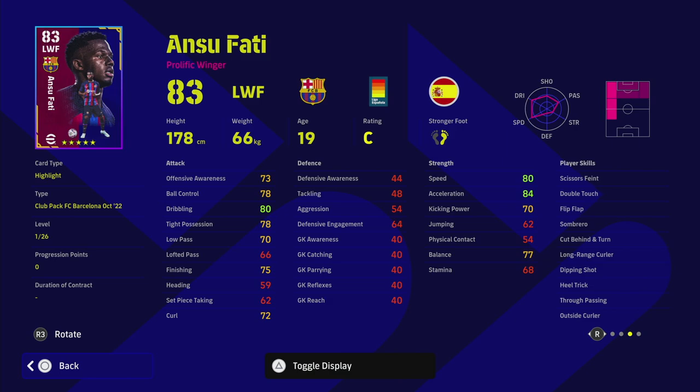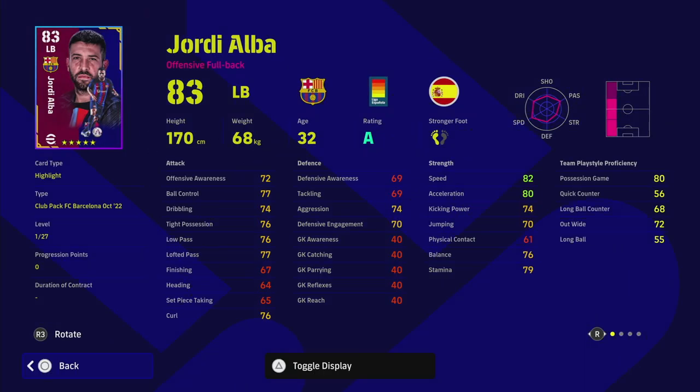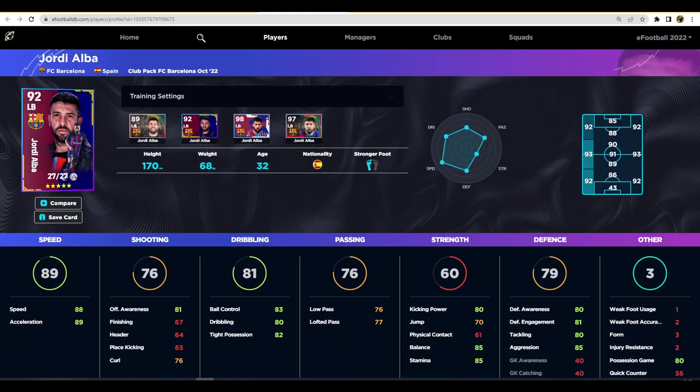I'm not going to focus too much on Ansu Fati because his legend card is really good and he only has standard form. Jordi Alba is something I wanted to focus on - I think he's a bit meta. You've got an 83 base left back with really good stats. The only thing letting down this Jordi Alba card at the moment is his defensive awareness, but he is an offensive full back. If you're going to boost him up, you can literally turn him into a solid left back. I've made a couple of changes to his card here on eFootballDB where we've maxed him out.